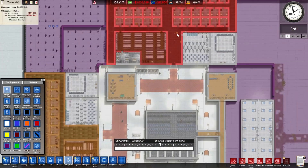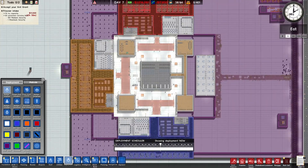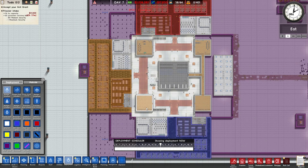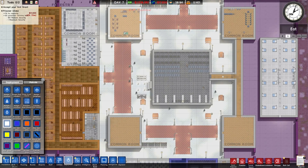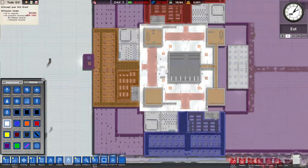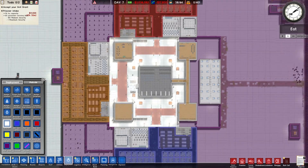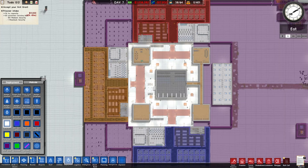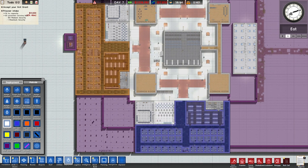This is the layout of the prison. We have Red Gang, Green Gang, and Blue Gang. We have common rooms here - these are supposed to be shared. There's an armory right here, this whole place is a yard, and four common rooms similar to the last layout.